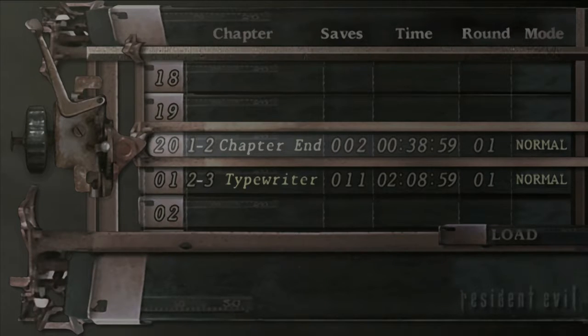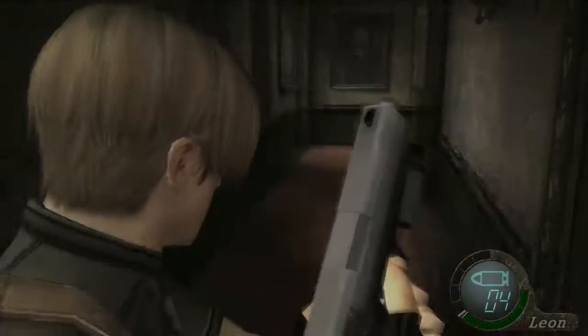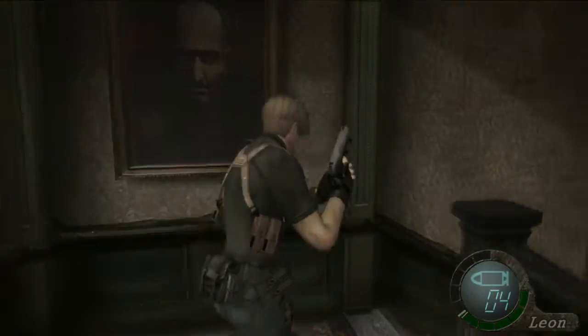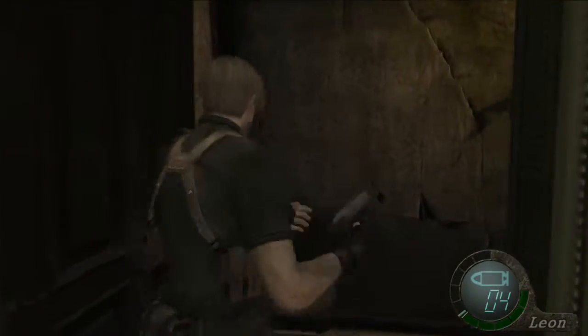Welcome back, YouTube. We're going to jump into Chapter 1-3 now, so let's load up the game. This will put you in the house just after encountering the Big Cheese — we'll fight him later. Grab your green herb from the end. You can go through this door if you'd like an additional cutscene; you'll meet a new character and get a little more story, but it's not crucial plot.